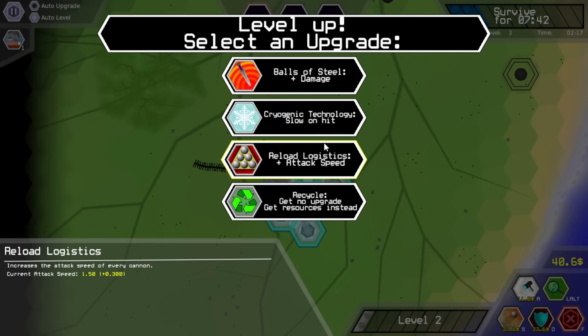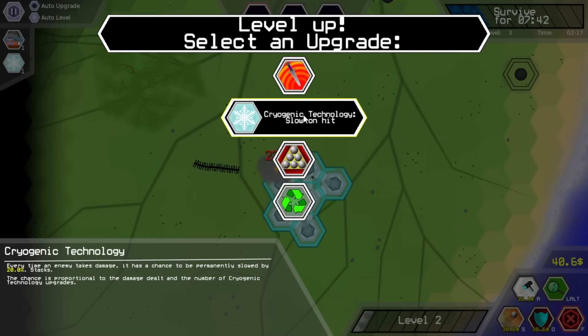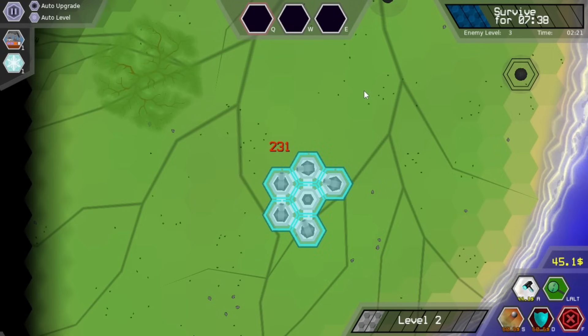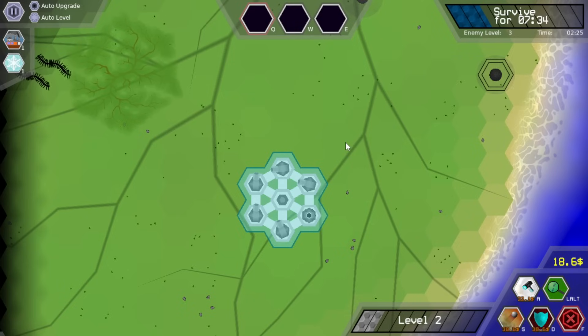Ooh — bonus damage slow on hit, extra attack speed. This would increase my damage by 20%, this increases my attack speed by 20%. I'm not actually sure which one of these is better. Every time an enemy takes damage, chance to be slowed by 20% — actually let's grab this slow and hit, because that'll be really helpful against those danger balls that come and hit me.